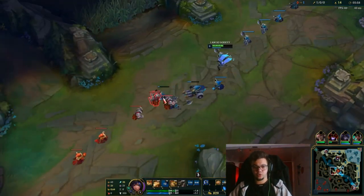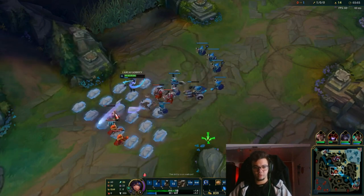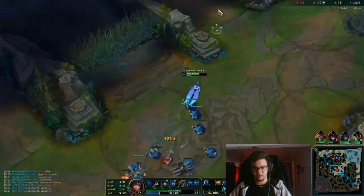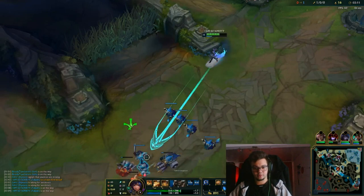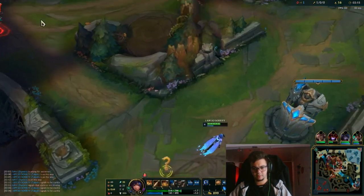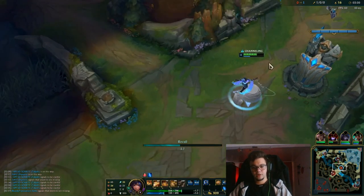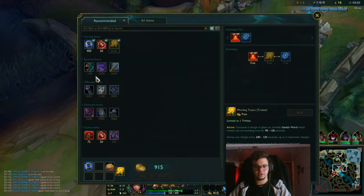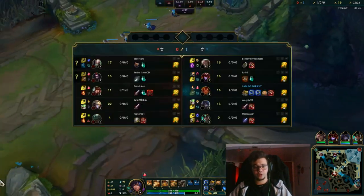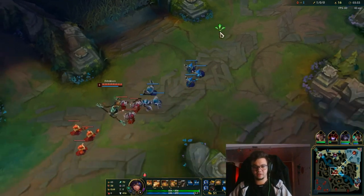You could play with Heal, Barrier, or Exhaust instead. I play with Exhaust against Katarina, and I play with Heal when I need to help my jungler. This is how you choose your summoner spell: basically take Ignite if you feel you can win the lane or kill the target, and then take defensive options like Exhaust against assassins such as Katarina's ultimate.